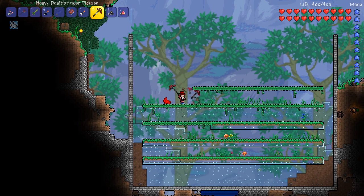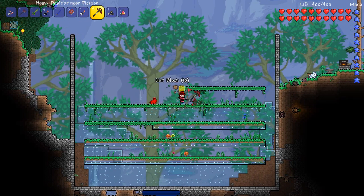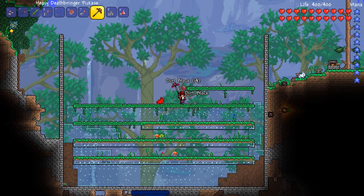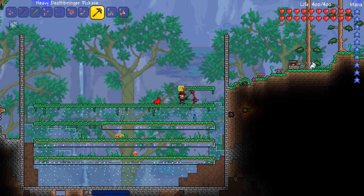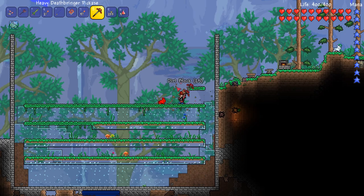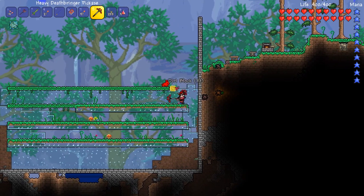One of the things I actually got wrong was the dimensions of the farm. I've given a two-space gap where I really should have given one, because the glass is meant to act as a surface for the grass to still grow. So I'm actually ripping it all apart and building it up again. That's the first step of today's episode.